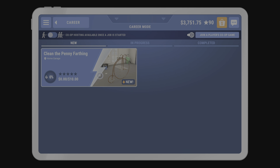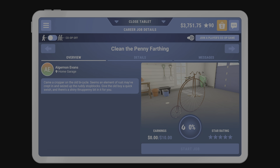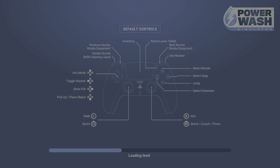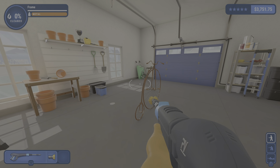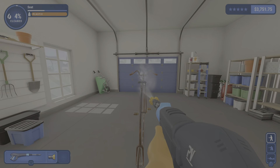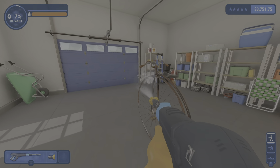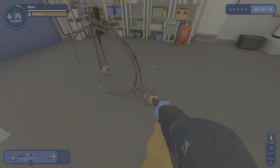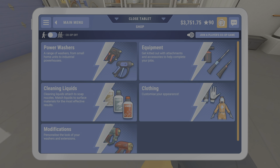The job we've got today is for ten dollars — it's not worth that much but it shouldn't take too long. We need to clean the penny-farthing, which is an old style bike. This game is absolutely free for the month of December, so go grab it if you're a PSN — that's the PlayStation Network — account holder.